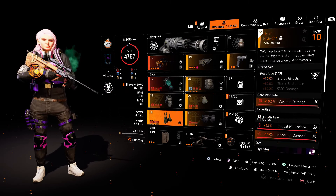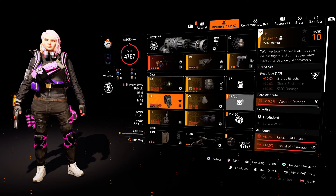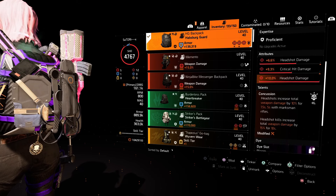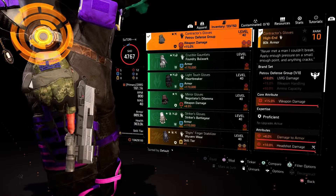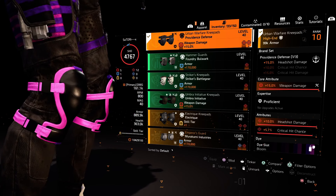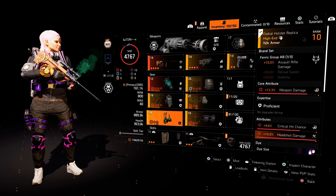For the holster, one piece Fenris Group AB with critical hit chance and headshot damage, or a Walker Harris holster and a Fenris mask. Fenris is great because it adds 10% assault rifle damage, so this is an alternate variation that will still work very well if you don't have the Coyote mask. For the backpack, one piece of the Habsburg brand set for an extra 15% headshot damage, rolled with the talent Concussion. Concussion is a great talent for headshot builds because headshot kills will increase your total weapon damage by 15% for 10 seconds. For the gloves, I went with one piece Contractor for the 8% damage to armor, which adds a nice increased overall damage. And for the knee pads, one piece Providence Defense for the extra 15% headshot damage.